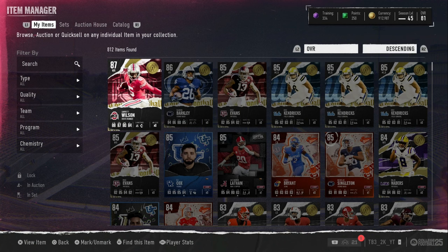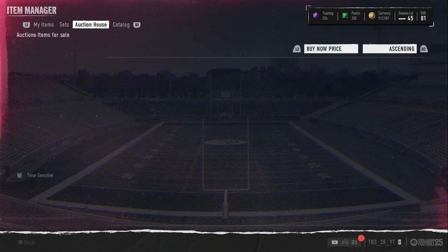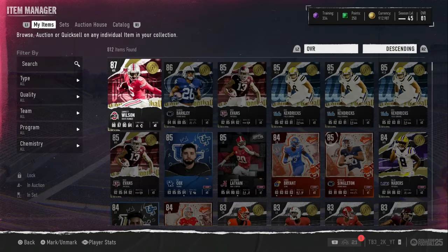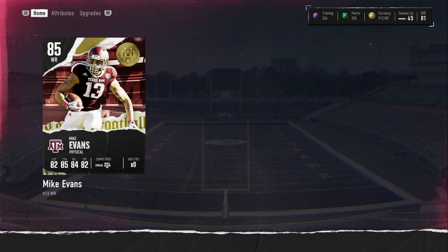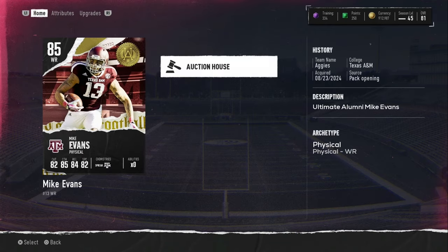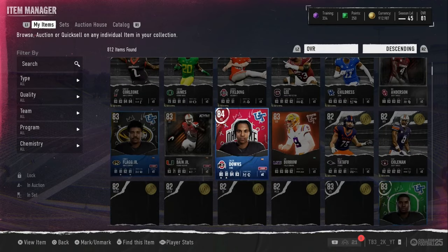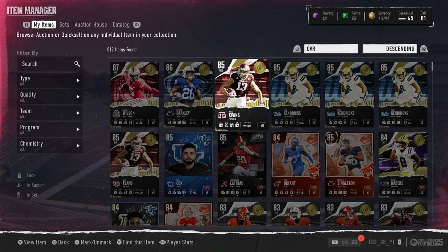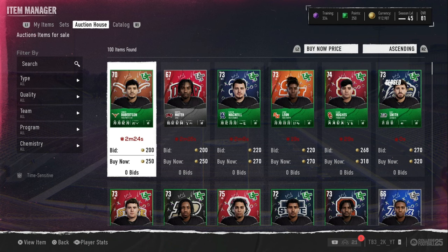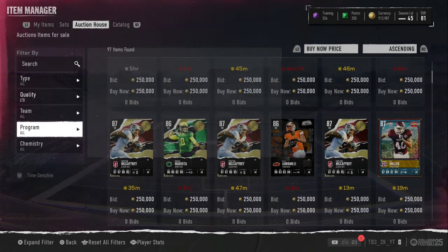So what did we get? Three Kendricks, two Evans, a Barkley one, and a Garrett Wilson. I'm going to hold on to these cards because they're really cheap right now. Actually, Garrett Wilson will sell... Actually I'm going to hold on to them, because people open so many packs. Hopefully all these cards can go up in price after waiting a little bit, because the market crashed so hard on these cards. If you have these cards, make sure you sell them within the next couple days. Prices are so low right now — they should go up. New season comes up soon, so the market might crash on those cards.